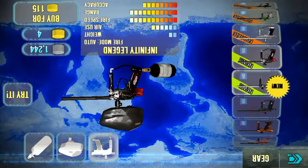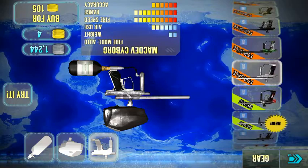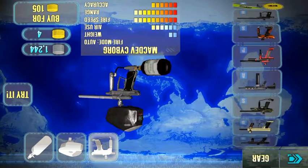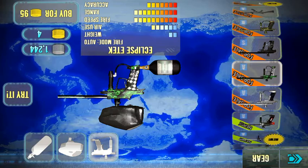This is the Infinity D Legend, which you also unlock at level 25. The gold-purchase guns are mostly a waste since you have to pay real money for them. This one is all right but I wouldn't recommend spending 105 gold on it. If you spend any gold on a weapon, it should be the LMG, which I'll show later.